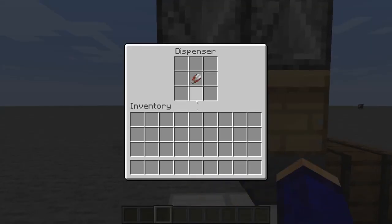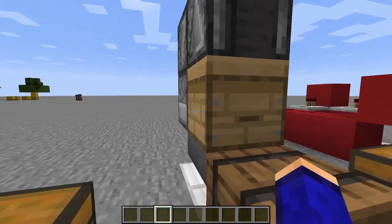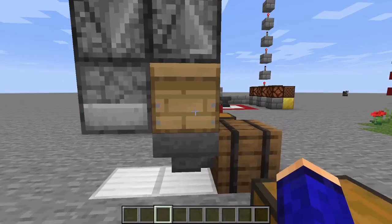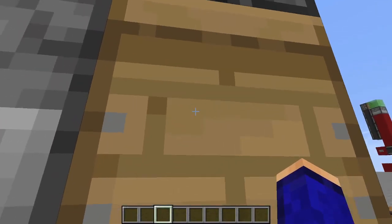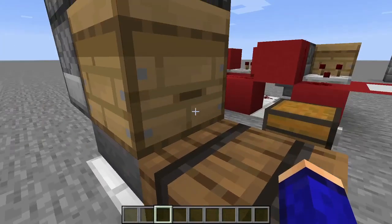So, if you use a redstone source on a dispenser that has shears on it and it is facing towards a beehive full of honey, it will make honeycombs. When the honeycombs are sheared, they will pop out, get caught, and go into this barrel.